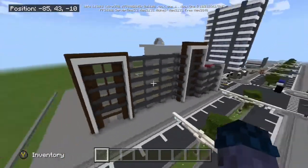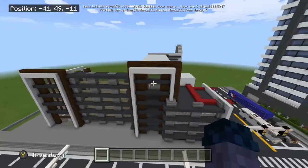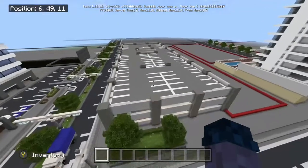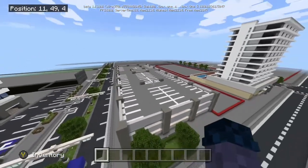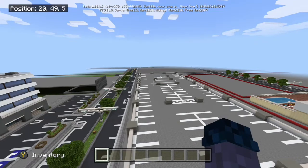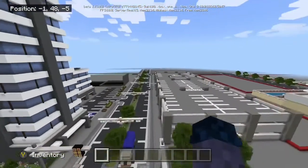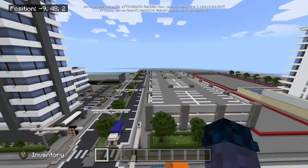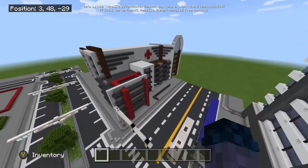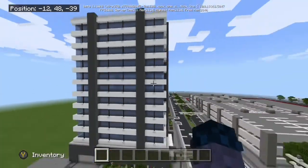First thing you'd notice is probably the hospital — Battleship has done more work on that. And we have the parking lot now, which was originally just a generic building. I originally thought it could have been a hospital because it did have a hospital look to it, but it was actually meant to be an apartment. But you know, it's a hospital now.